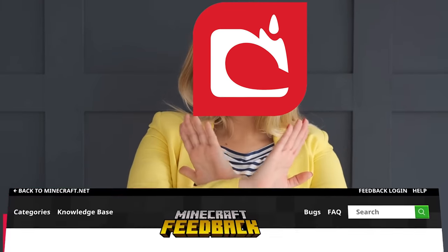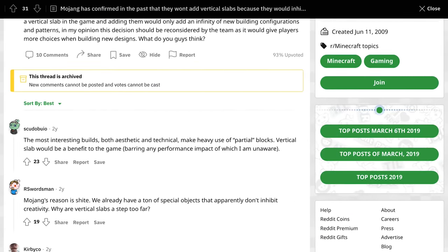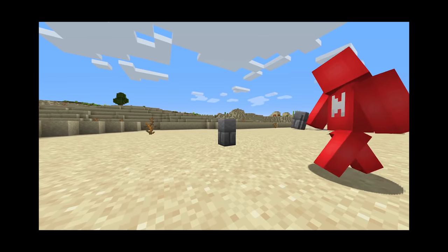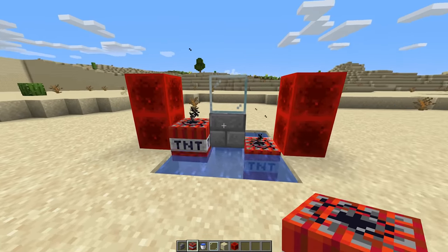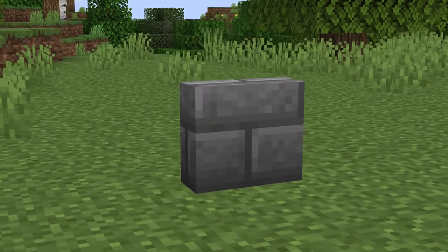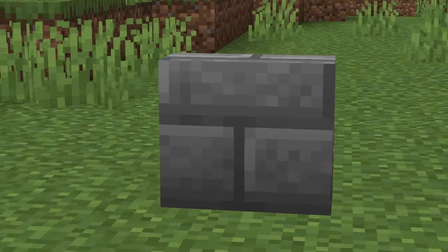Number three: Mojang has gone on the record against adding vertical slabs, which has spawned its fair share of debates. And while I'm not trying to argue either side, it is a little possible right now. Through the help of walls and TNT, it's possible to glitch out the block's connectivity and leave a vertical slab floating like so. It's not easy enough to justify putting a bunch of these in your build, but it is a cool way to break Mojang's rules.